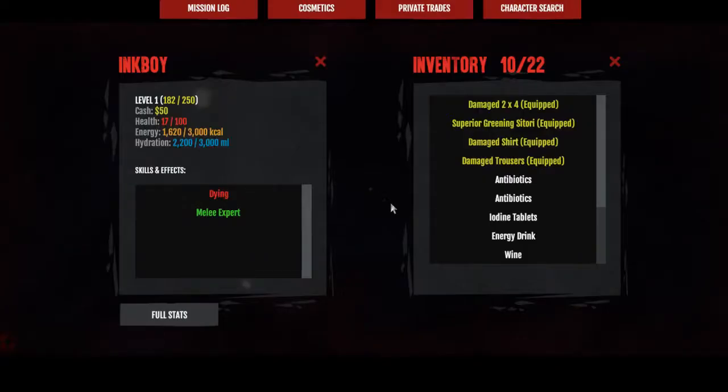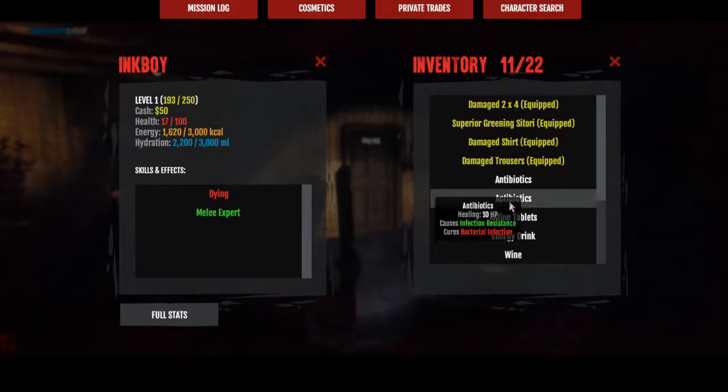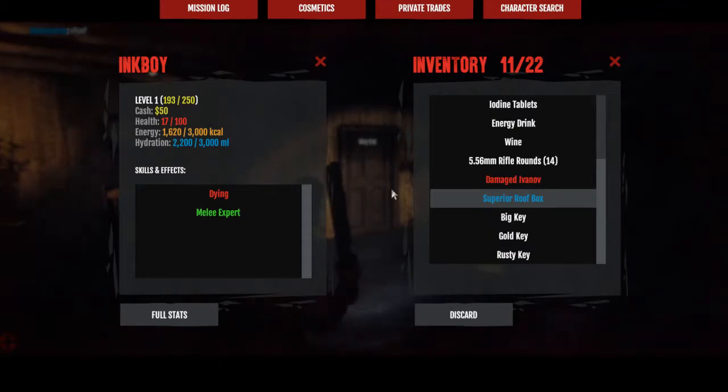I know I could probably be a little smarter about the way I'm using my ammo, but since I have so little — oh girl! Okay, she's gone. What does this person have? A rusty key — I'll take it. Superior roof box with 13 capacity — I'm going to put that on my car.